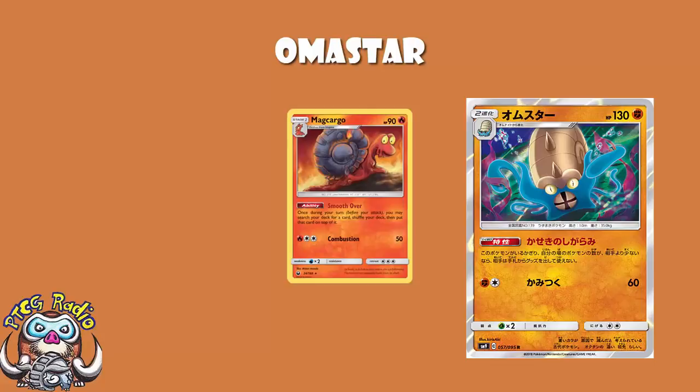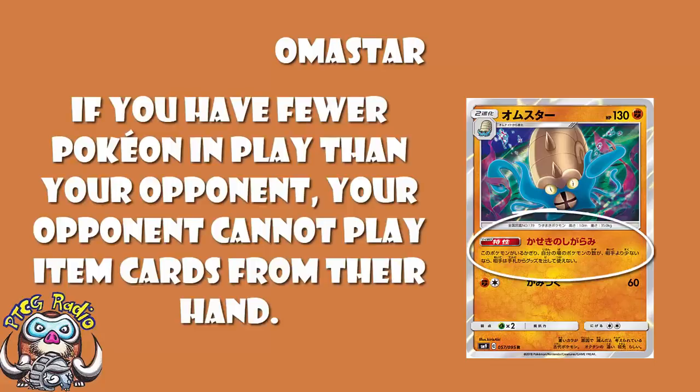This is a very awkward Pokémon to use — you have to have a smaller bench than your opponent. But if this gets big, it is going to change the way we construct our decks. If people can make a working Omastar list, it is going to change the way that we all build our decks, and that's kind of hilarious.